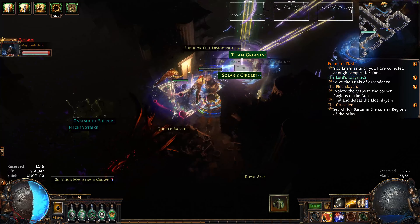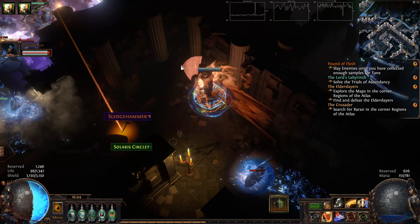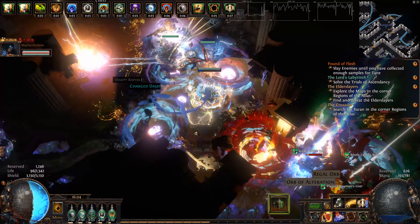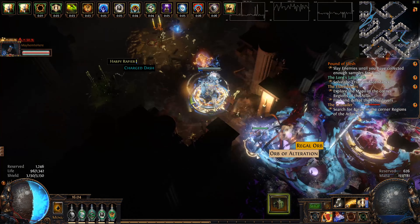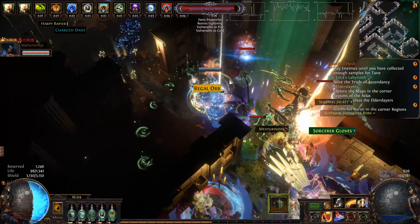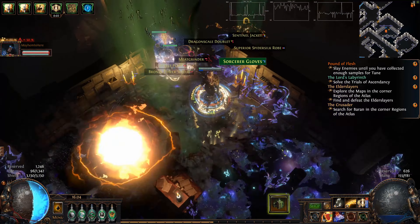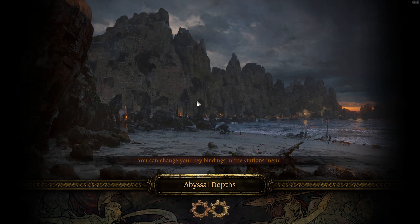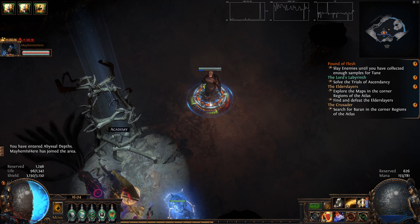The Standard version is going to be a lot more tanky, as in having more than 3000 Energy Shield. Considering how tanky I am even with 3000 Energy Shield, that's going to be pretty hilarious. We're only doing a level 71 area, but considering how Mayhem is, I think it kind of goes to show how much of a difference they can make.